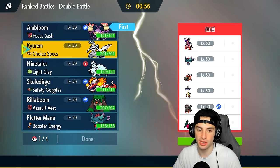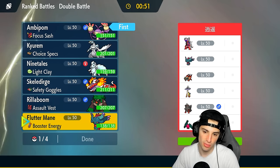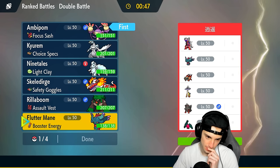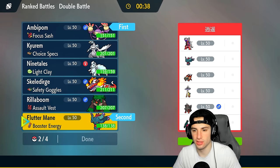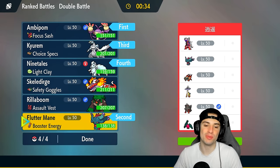I'm going to lead Ambipom — going to get after it. We definitely want Kyurem and Ninetales, and I think Fluttermane is going to be a great option as well. Do I lead Kyurem or Ninetales? Booster Energy Fluttermane is great all around — just such a strong Pokemon. Arcanine could be a little bit annoying. I do like Fluttermane for the lead and will bring Kyurem and Ninetales to the back.